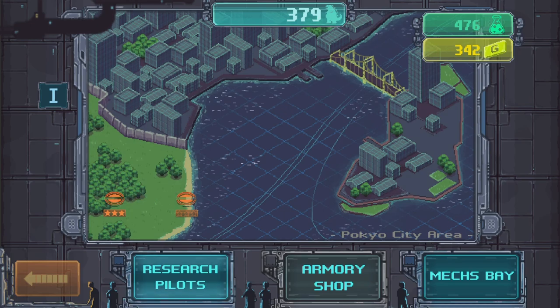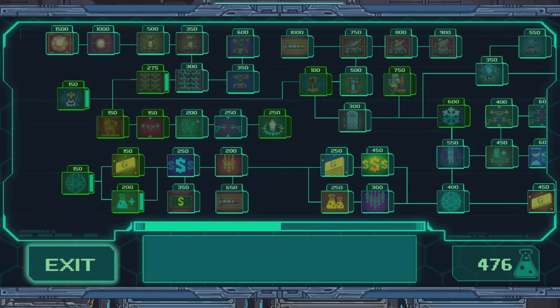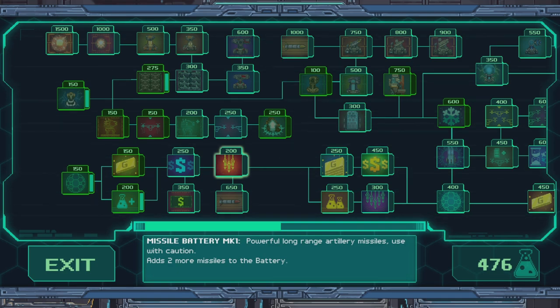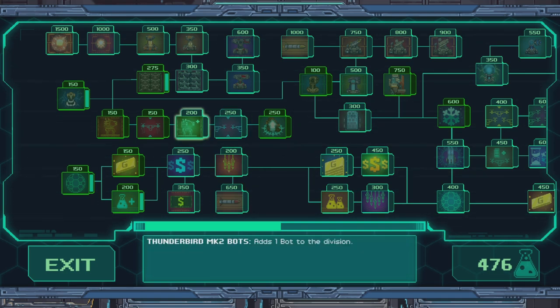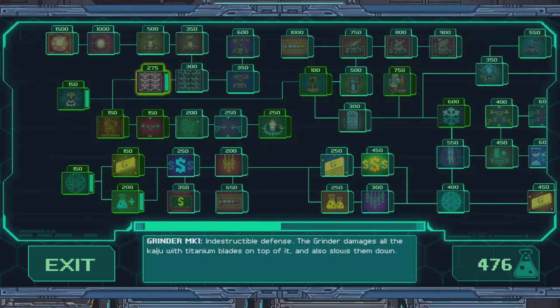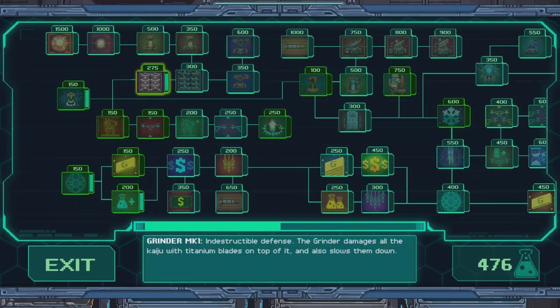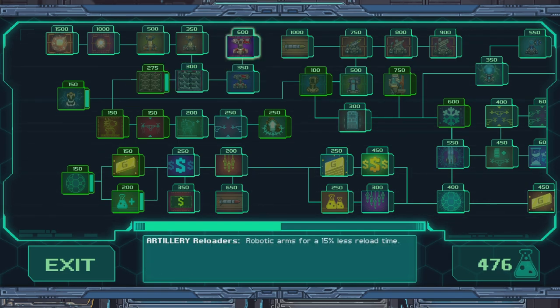Not too terrible — got a decent amount here. We can just keep doing that again and again, getting all these research points. Start the mission with 500 extra credits. Paying more for every dead kaiju — could be good. Grinder Mark 3 — let's go straight up to Mark 3. Maybe we can only upgrade it to Mark 1 and Mark 2 right now, and then you have to purchase the third upgrade. Yeah, that's probably what they're trying to tell me.